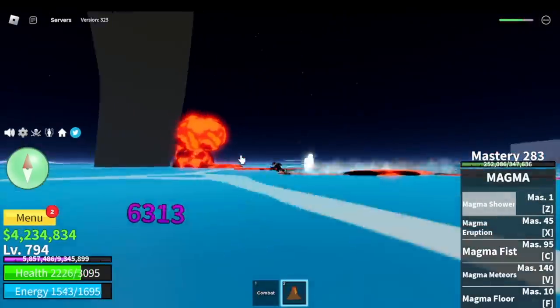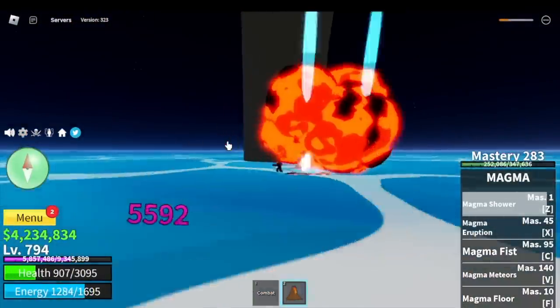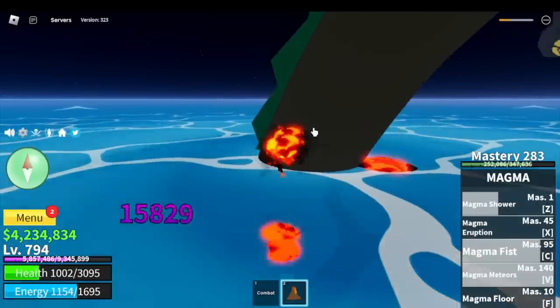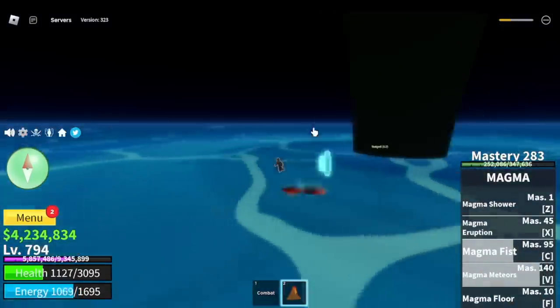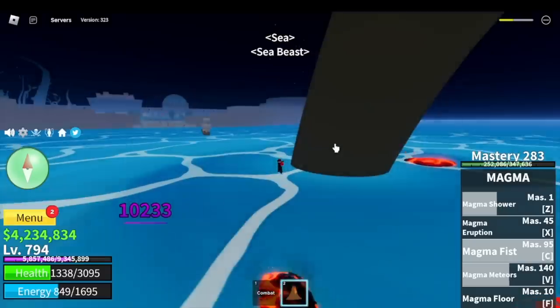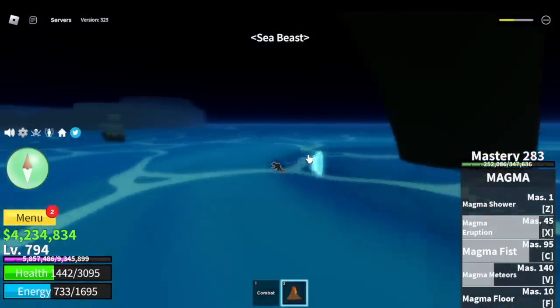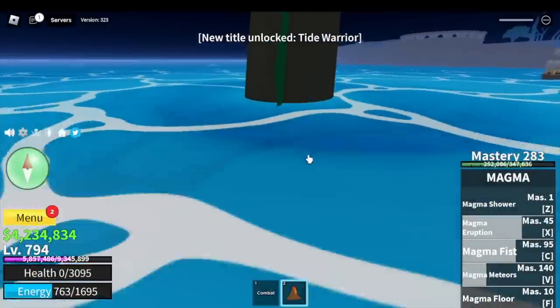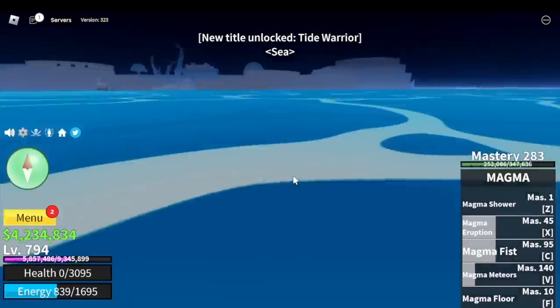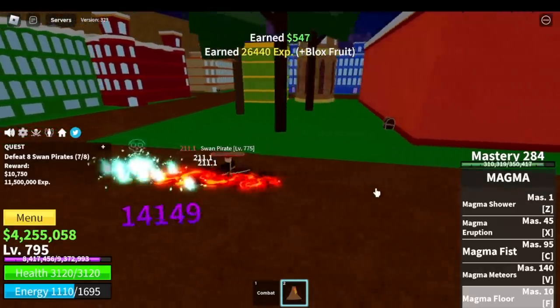Our damage is not bad — damage output is good. But just one beam from the Sea Beasts does a lot. Take note that if you ever get hit and get pushed into the water, you will still take damage. For those saying you don't need Fishman — unless you already have high HP or max dodges on Observation Haki, this will be really hard. So I suggest keep grinding first.